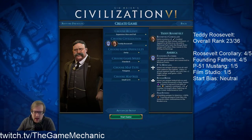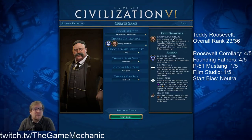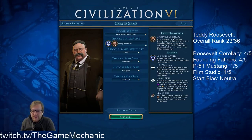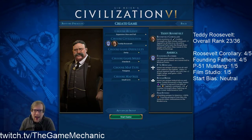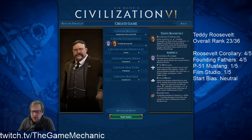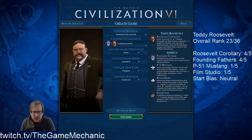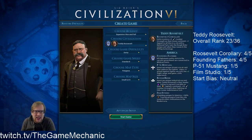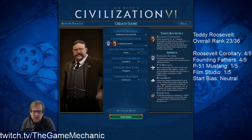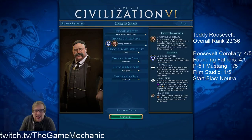Getting a national park in every city, specifically ones that are going to have seaside resorts, is usually a good idea. It seems like a small amount of tourism, but once you add in the extra appeal from the Eiffel Tower and then get to computers and double those yields, it does start to add up late game. He is sort of a late game tourism civ which can be reasonably strong.